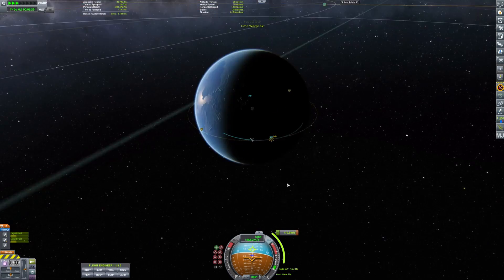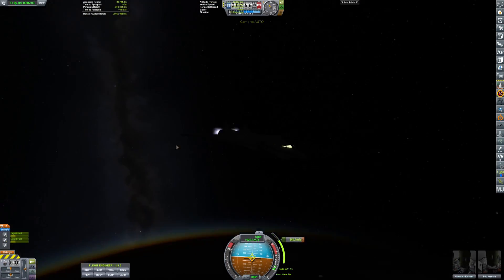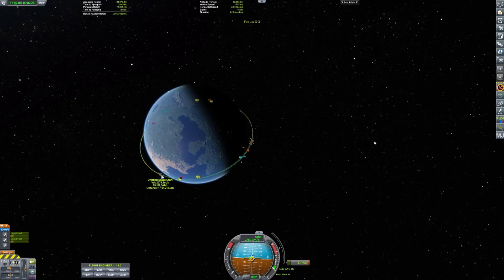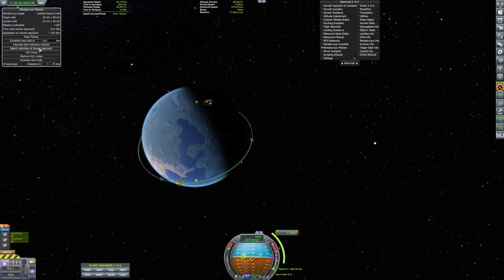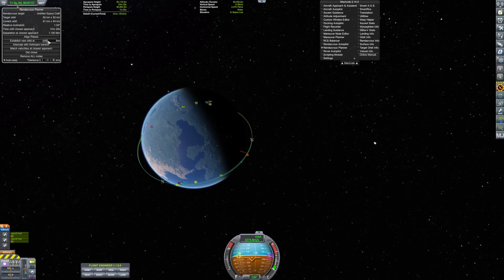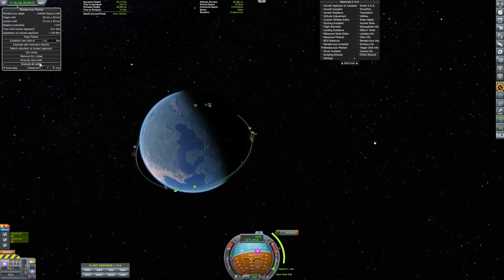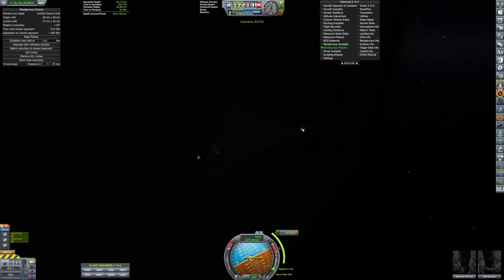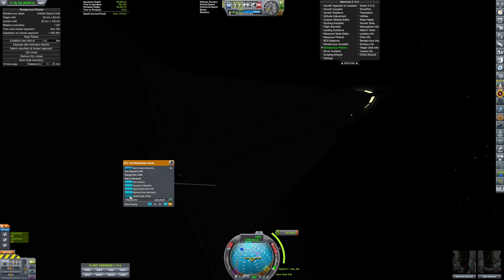Here we are about to do our first burn, which will circularize us around the planet. There's the circularization. Then we have to change our overall height because if we don't, it'll take us — I believe it was like three months — to get an encounter, which is just insane. There's no reason why we would need to be up there for three months.